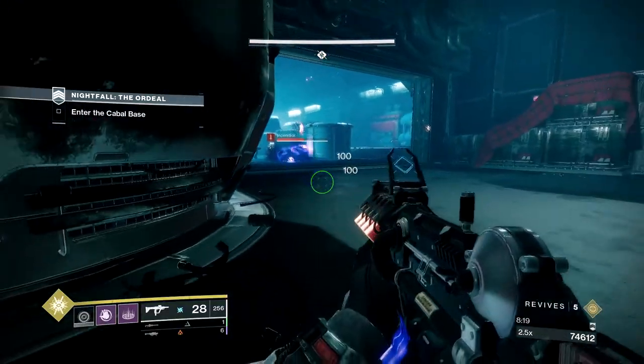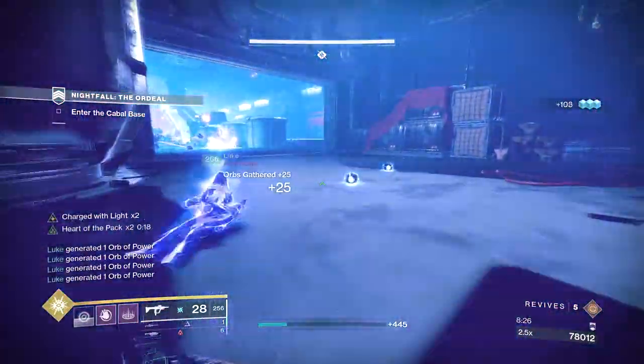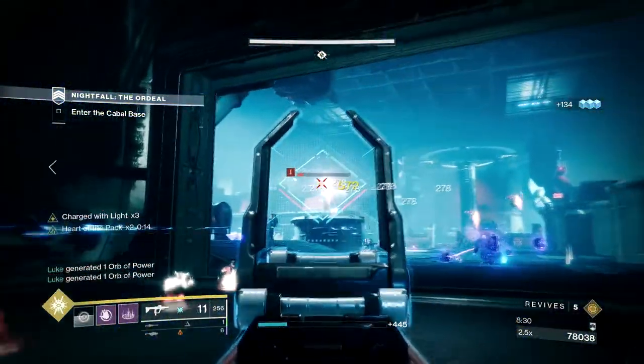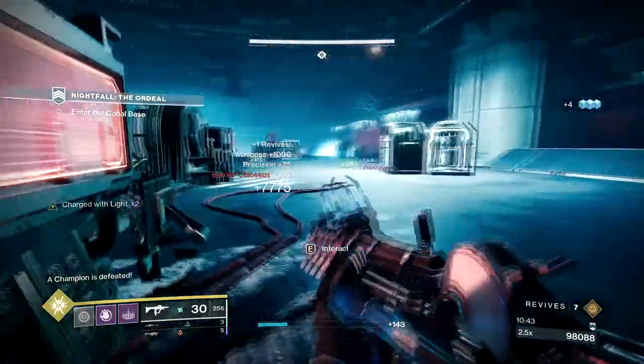The tank room is one of the more annoying rooms to deal with. Our Hunter used his super to control the adds directly in front of us. Take out the tank as soon as you can, then clear the remaining adds to your front. Sometimes the Unstoppable will push you, other times he'll just backpedal all the way up the ramp to the left. Either way, push into the room, kill the Unstoppable, then clear the rest of the adds.